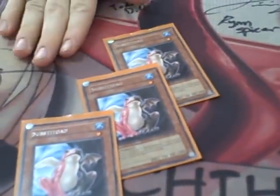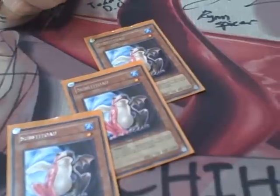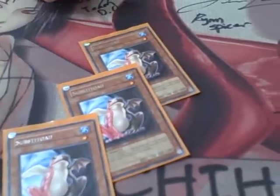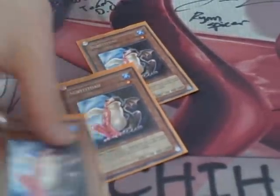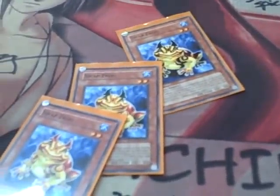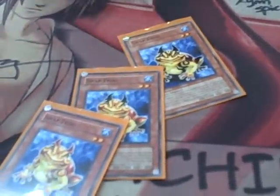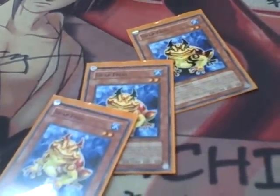First we'll start off with Substitoe. Substitoe is probably one of the most broken cards in the deck, because I can tribute a monster on the field and just search out for a frog monster, which does all kinds of stupid stuff like the Duke Frog, Swamp Frog. Three Substitoes, three Swamp Frogs. Swamp Frog, whenever it's summoned, I can ditch a frog from my deck to the graveyard, which is really broken — basically go ditch Treeborn.